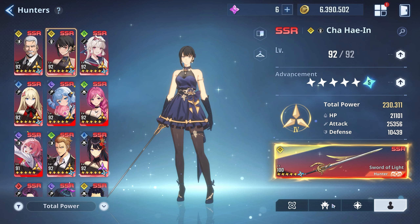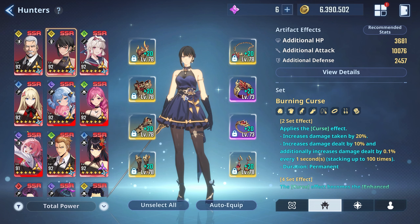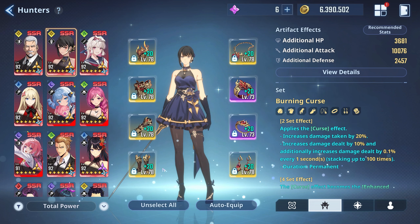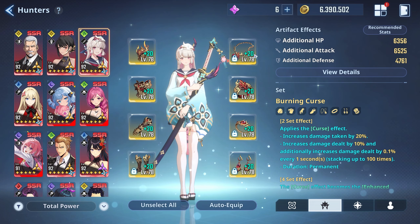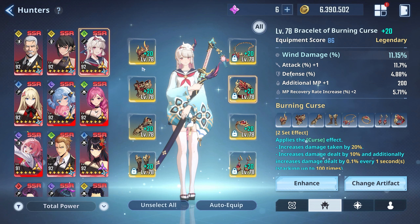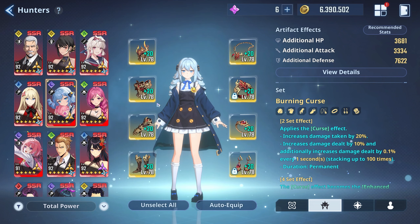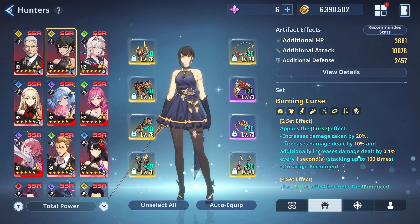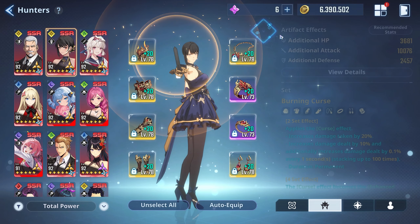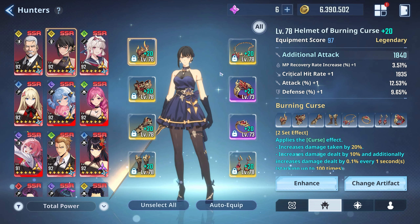Now let's take a look at the artifacts. I'm running the full eight-piece curse set, but you could go curse on one side and expert on the other — that's probably the go-to set for any attacking unit. You can go full curse, or four curse and four expert, or four curse and four outstanding ability. The only unit that really doesn't need the expert set is Charlotte, because she scales off defense and doesn't get an attack boost from it anyway. The recommended stats are crit rate, crit damage, and attack.